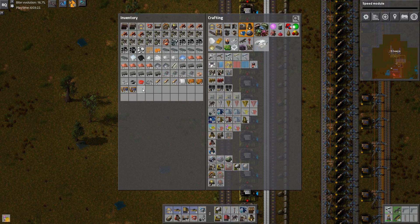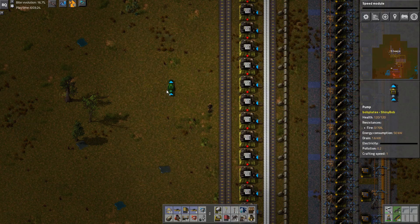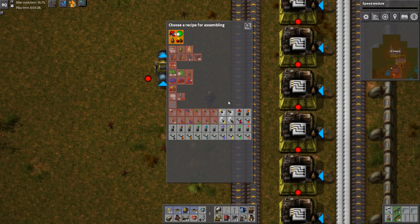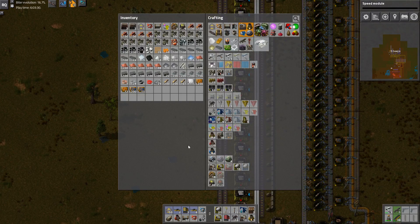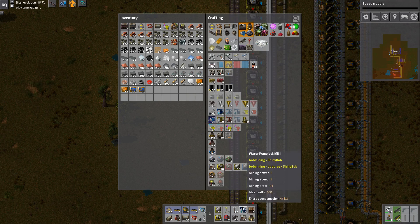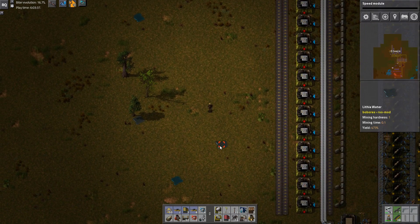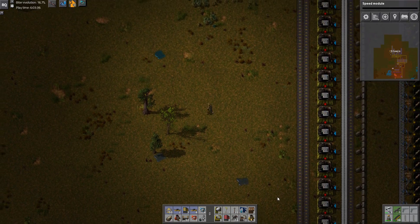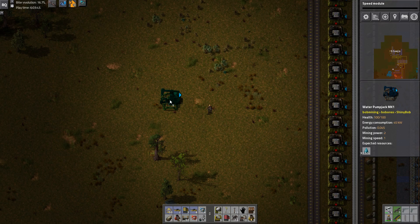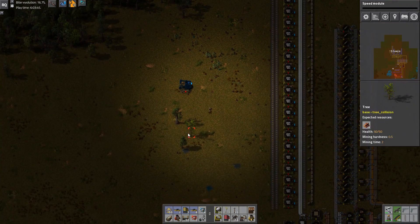These don't actually just magic water anymore, right? They're literally just pump stuff — that's cool. I do have a water pump jack though, which can get us some water. That's lithia water — this is regular water.